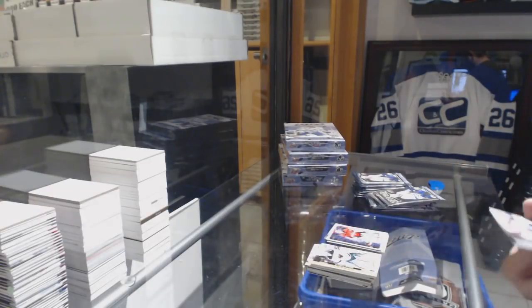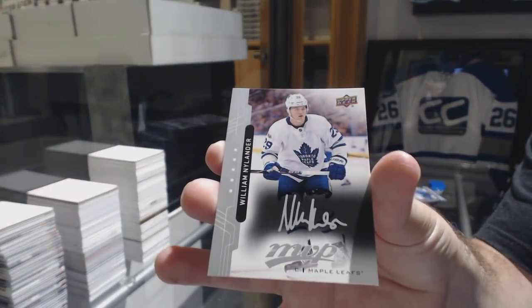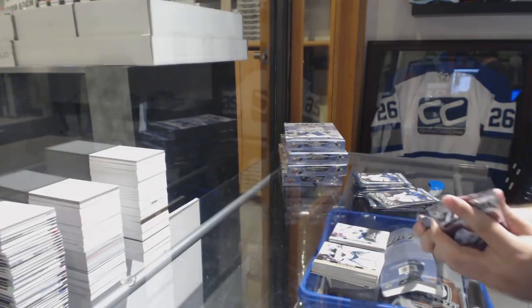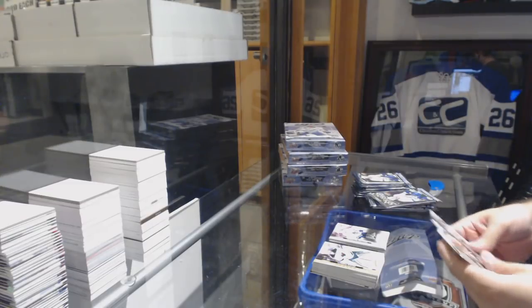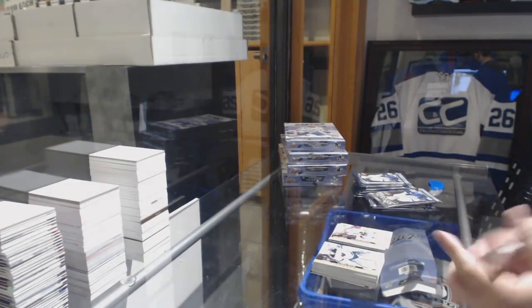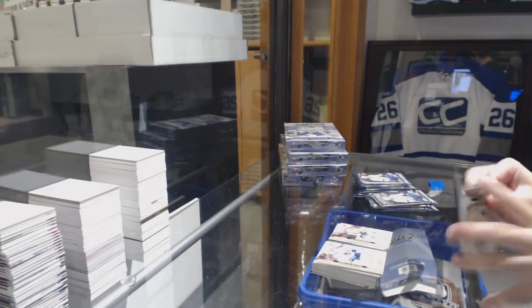We've got a silver script for the Maple Leafs, William Nylander. Honestly, we've just never done it that way. I've always felt like this way you can see everything. Puzzle piece of Anthony Duclair. We've asked a lot of people if they liked that and, to be honest, a lot of people said they didn't.